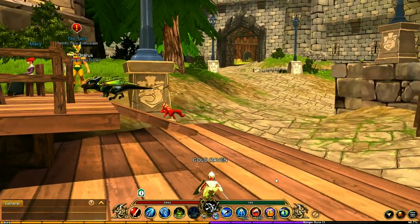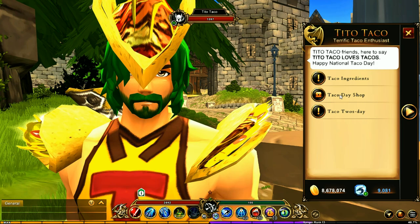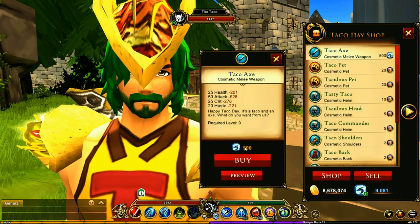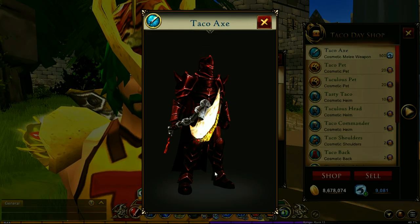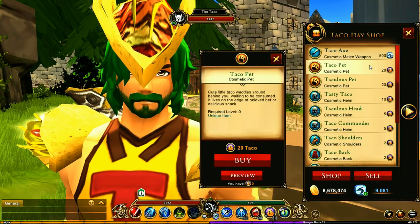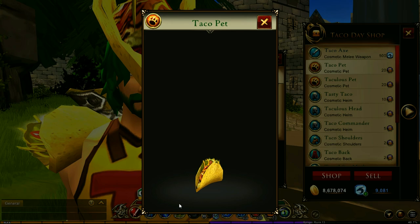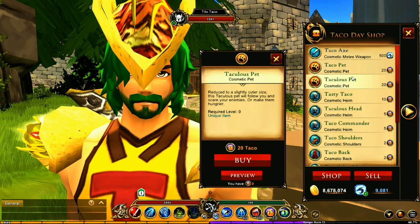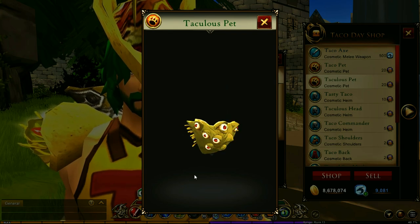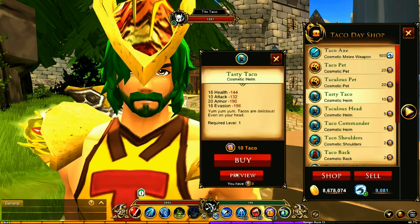It's Taito Taco - let's talk to him and see what he has. So we've got a little shop here, the Taco Day Shop. We've got items for dragon crystals, there's the Taco Axe, and oh there's a pet you can get - it's just a little taco, that is cool. And oh, another one - same thing - oh no, that's way different. Whoa, look at all those eyeballs!